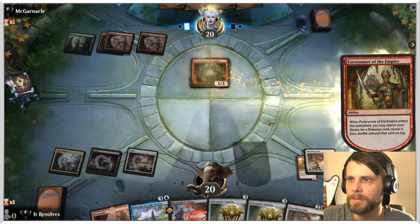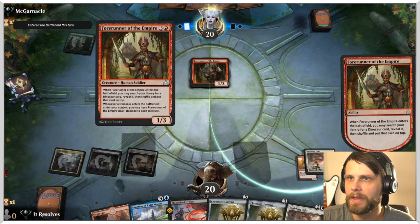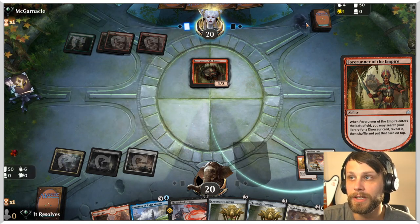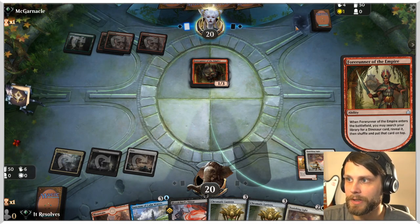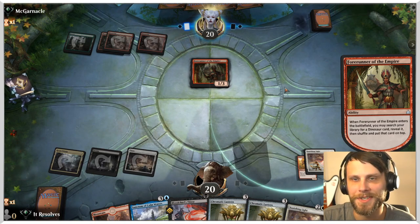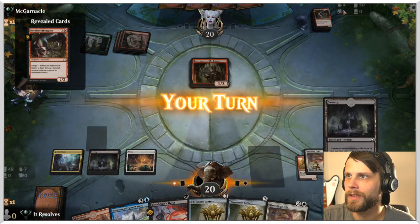We also have Banishing Light, which helps in tandem with the Blood Chief's Thirst. Hopefully we can do some major damage. I think the play is going to be just Banishing Light. Chromatic Lantern is very good, but we actually have all the mana we need to play the Sanctum of Calm Waters next turn, so I'm not really all that worried about that. We do have to worry about the Polyraptor combo, which I assume may be in this list.